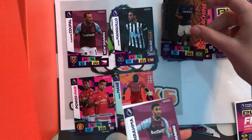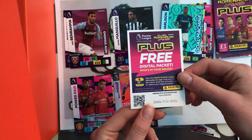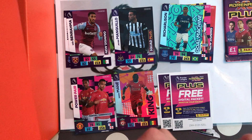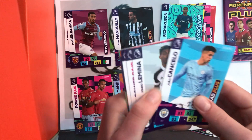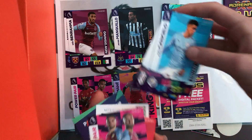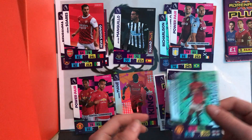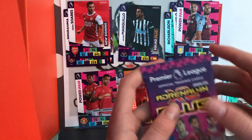Unfortunately we already got Sadio Mane, but Ben Rama and Kinky are great — you can take that code if you like. Moving to the third pack, hopefully we can get a golden baller or a limited edition. We got Cancello and Lamella. We've also got Mina, Cancello again, Harvey Barnes diamond — that's really really good — and Marcus Rashford Gold Machine, which is also really really good.